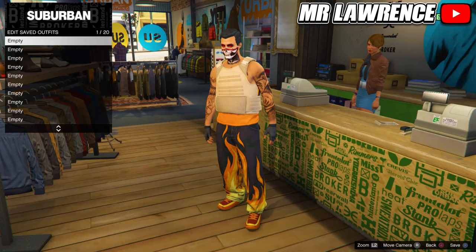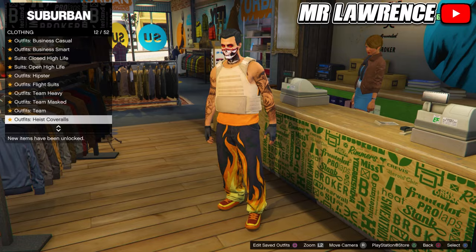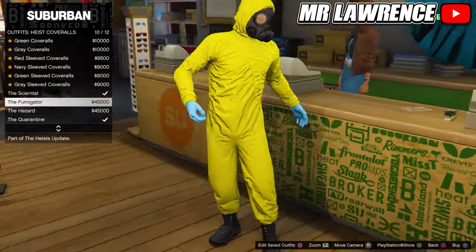Also make sure you are not wearing a helmet or glasses. Then go to the heist coveralls and equip any of the last four — so one with a gas mask.